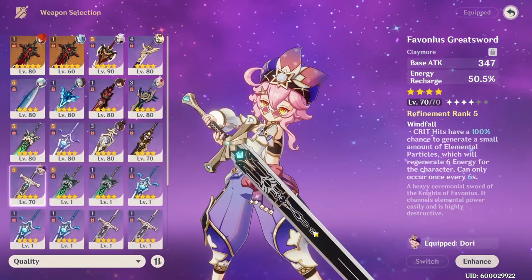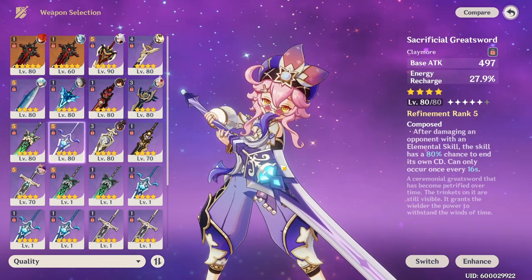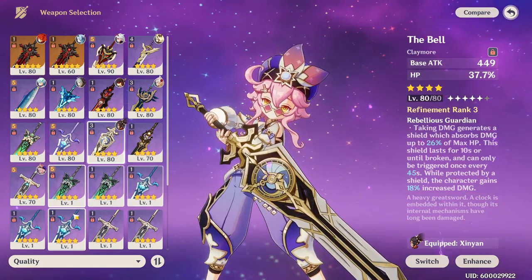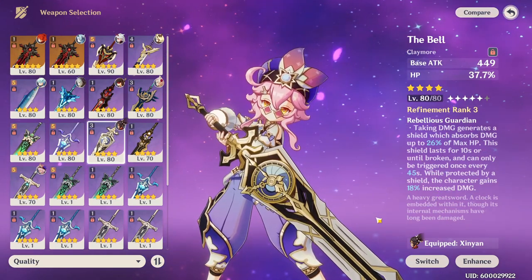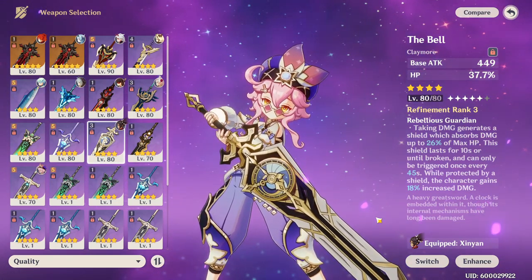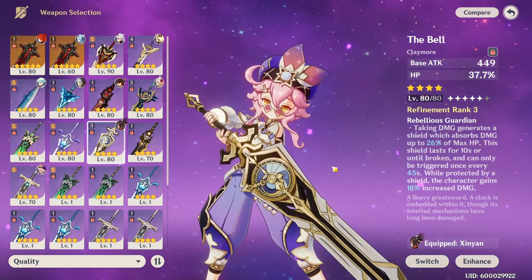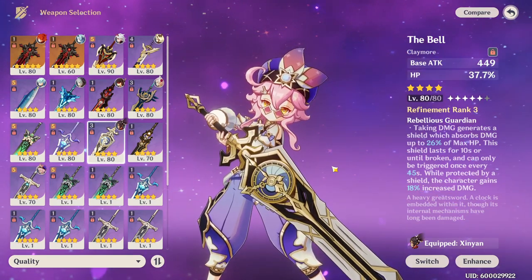There are other options too. Sacrificial Greatsword is fun because you get to use the E skill even more, but you're still waiting on that eight-second burst downtime. You might also look at the only HP-scaling four-star claymore: The Bell. You might think it's a cool option because it provides a shield and damage bonus, but it has a 45-second downtime, and the shield and damage bonus only apply to the character holding the weapon. We already went over how little damage she does, so it's really not worth it unless you just need the HP substat.